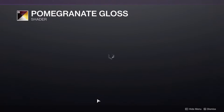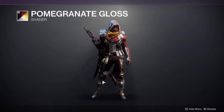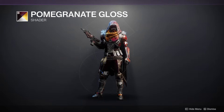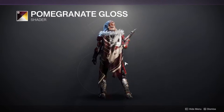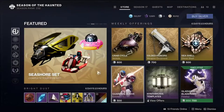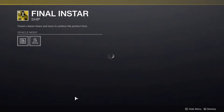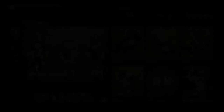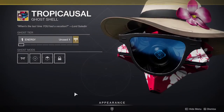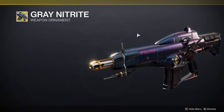For Eververse this week we are looking at the Pomegranate Gloss, which is an interesting color — I like the red, I really do. I'm not the biggest fan of the yellow but overall I would actually pick this up if you don't have it. For the transmat effect it's a castle. There's a ship called Final Instar which looks boring, kind of like a cicada. And Tropicasual, whatever.